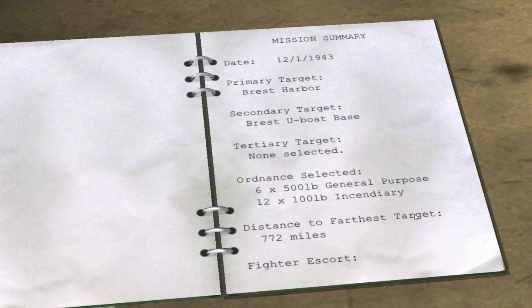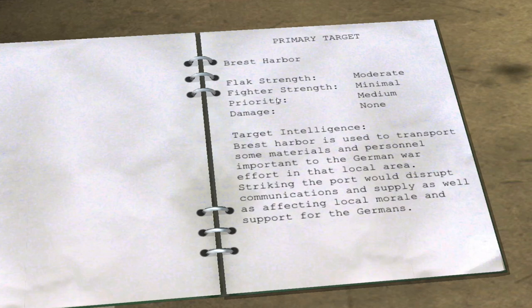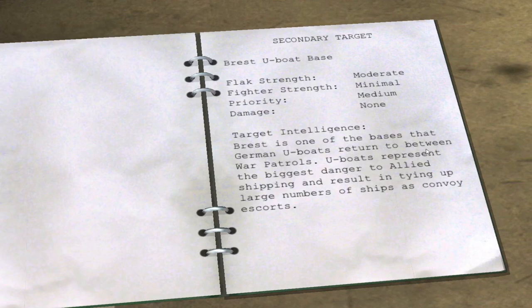Brest Harbor is the furthest target at 772 miles. Fighter escort is two squadrons of P-47s, making 24 total. Flak strength at the primary target is moderate; fighter strength is minimal — there are actually no fighters covering the Brest area, so we should be pretty fighter-free, though flak is still really harmful. Priority is medium: Brest Harbor is used to transport materials and personnel important to the German war effort, and striking the port would disrupt communications, supply, and local morale.